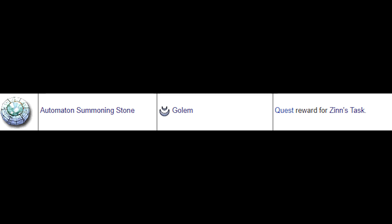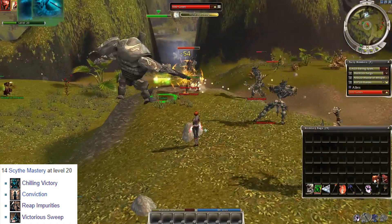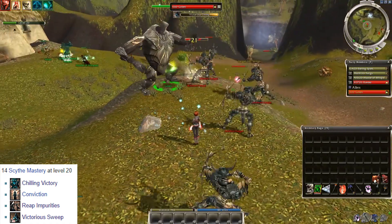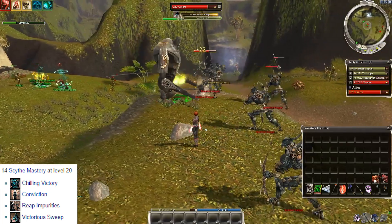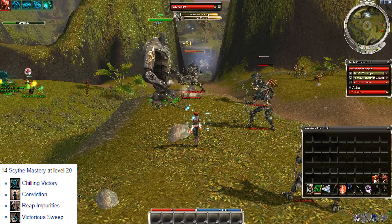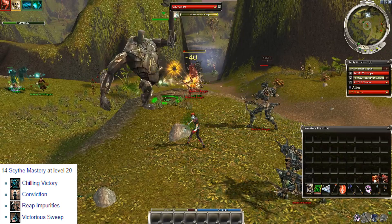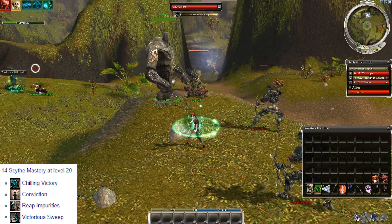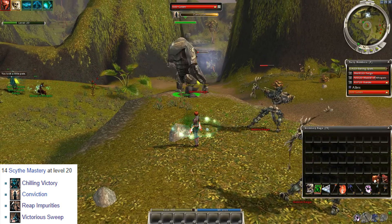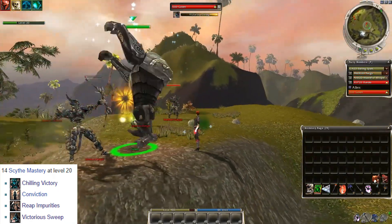Automated Stones come next — these summon a Golem, a dervish ally. Its skills include Chilling Victory, Victorious Sweep, Rip Impurities, and Conviction — not too shabby. The Golem is immune to disease, can remove conditions, and has some AoE damage, but it lacks an elite skill and can't inflict conditions to trigger Rip Impurities either. The only way to receive this stone is by completing the Azuran NPC Zin's task, which takes roughly an hour and goes through 3 quests and some running through the Falls area.